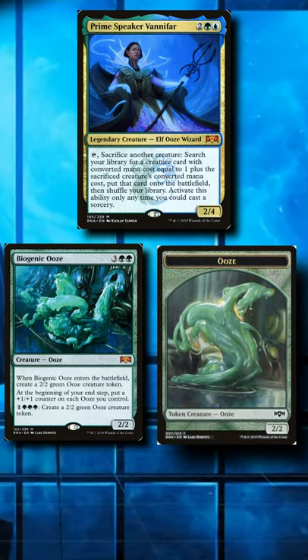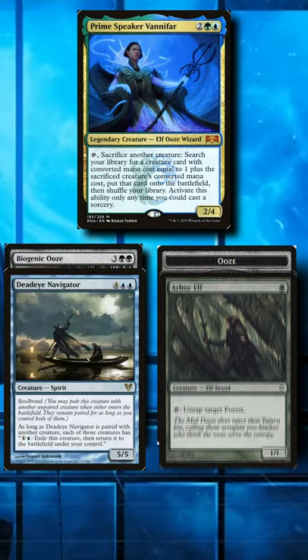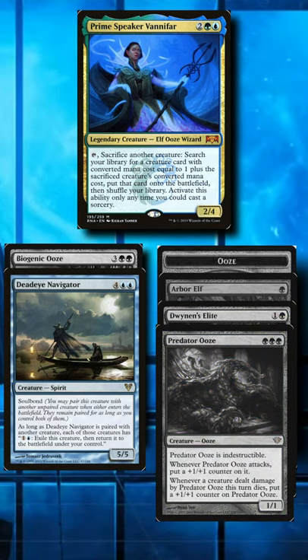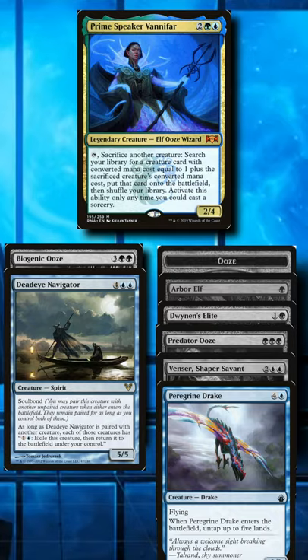With your newly created ooze and your Biogenic Ooze, go up your Vanifar chain with your 2 or 4 drop being Dwynen's Elite or an Elder Leaf Mentor. Keep chaining until you hit Peregrine Drake and Deadeye Navigator, creating infinite mana.